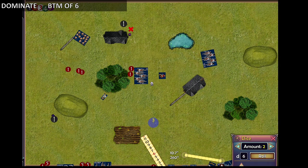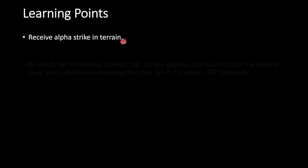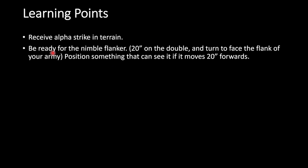That's the end of the game — quite a lot of learning points. First: if you receive an alpha strike in terrain from the Elohi, that makes all the difference — without terrain the Elohi would have just died. With double planar apparition healing and life leech, you can heal quite a bit back. So receive the alpha strike in terrain whenever you can.